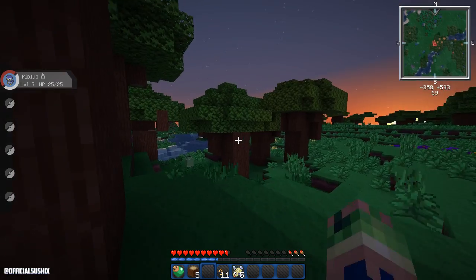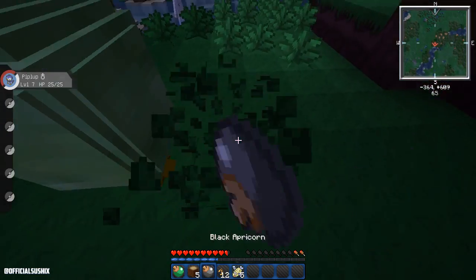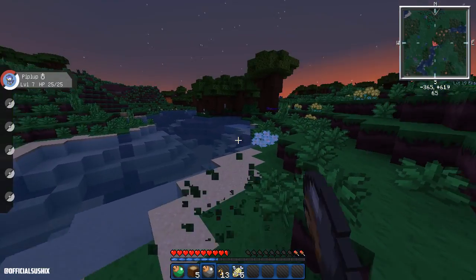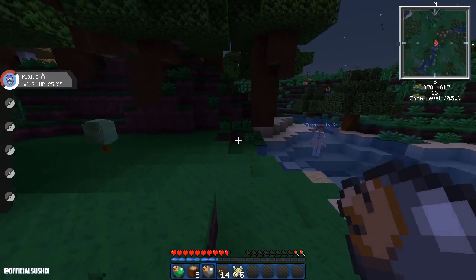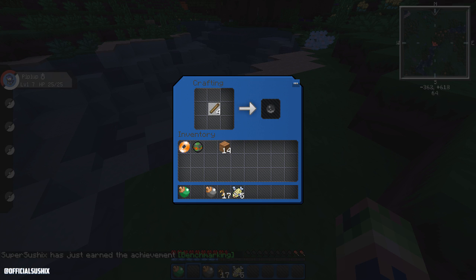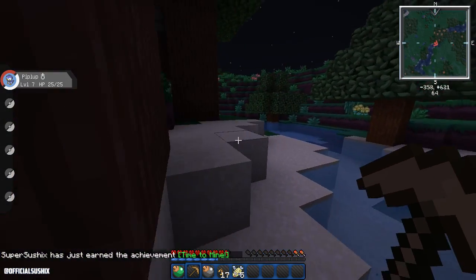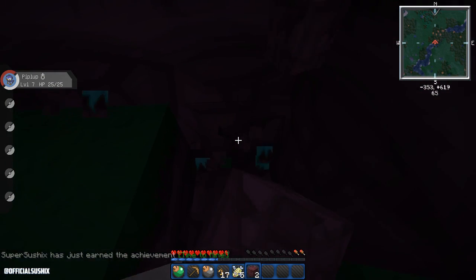We can't run anymore either. We got a Black Apricorn — great for Ultra Balls. Let's put our stuff together. There are no villagers anywhere. Probably should have tried to find a village before I started this episode, although I did want to start the episode at the Pokemon selection screen so you guys were there right from the very beginning. So we have ourselves a crafting table. I want to make a hoe, but it's always best to make a wooden pick first, get some stone, and then make stone tools. We're going to dig out some dirt here and get down to stone.